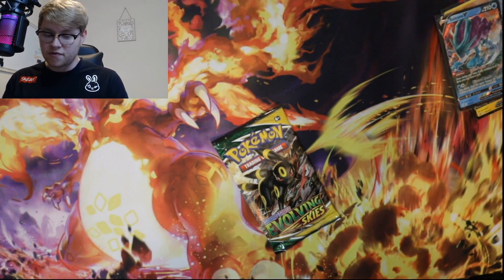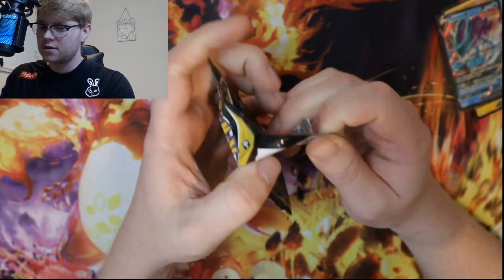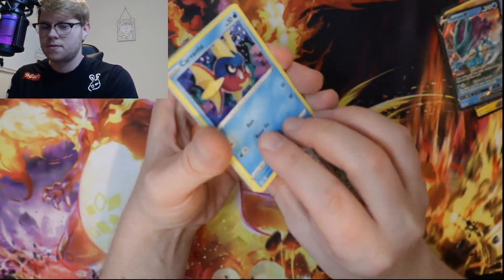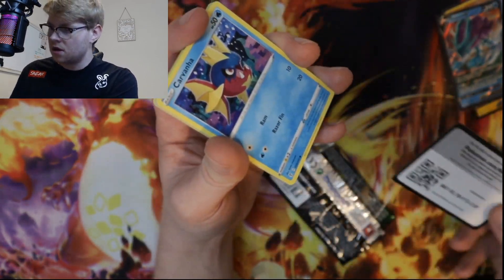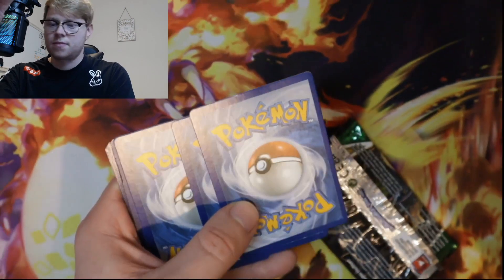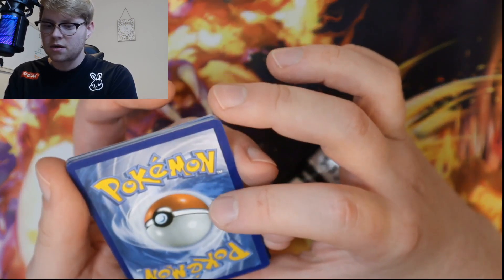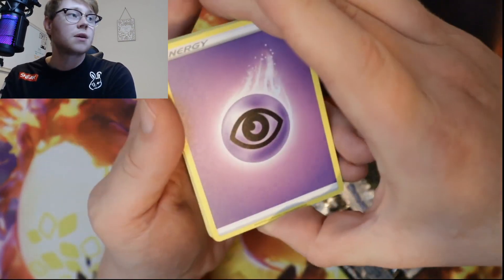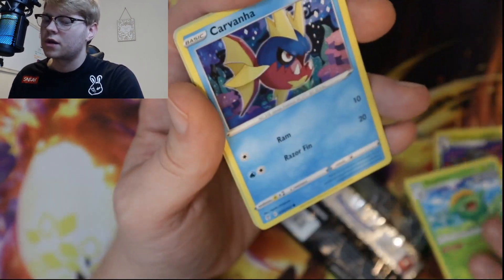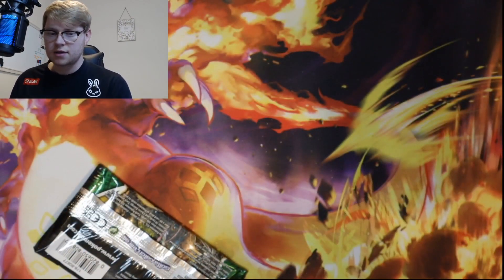Do you know what? I prefer the Alt-Art Umbreon V to the VMAX. I don't know if you guys agree with me on that — I think it's a beautiful card. I don't want to accidentally show the... Look at that — there's a right nick on that. Anyway, it's just a regular card — this is the card that would be the holo, it's got a bit of white in the bottom but we take it. Psychic energy — are we going to get the Alt-Art Rayquaza? I'd be happy with any Alt-Arts. The Lilligant — God, guys, they were absolutely horrific.